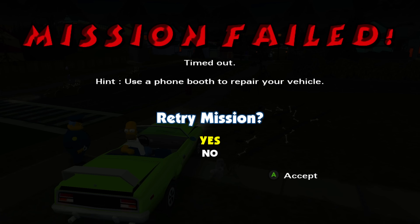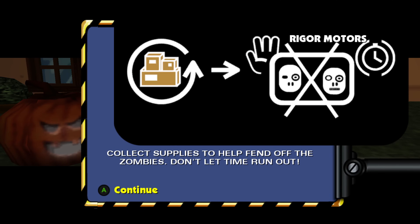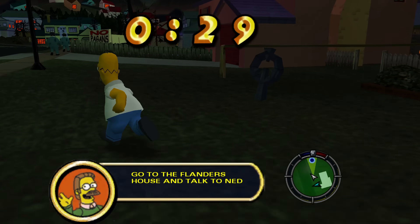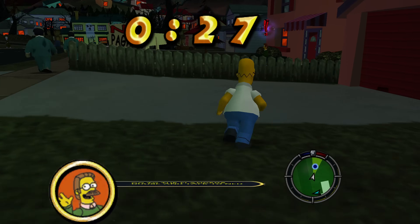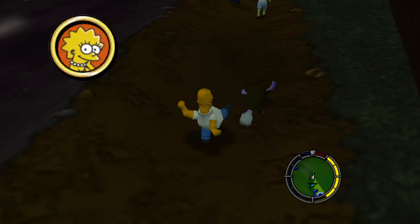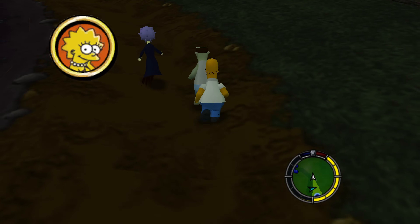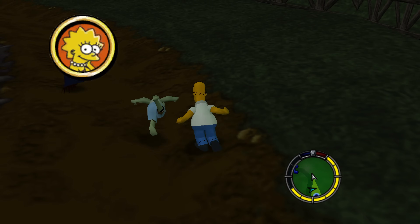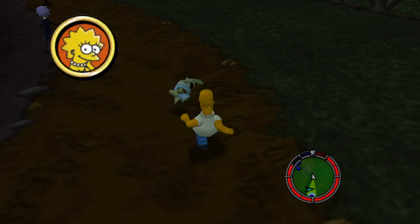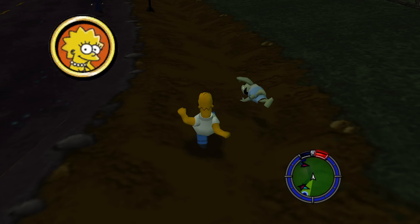That is essentially it — you are just able to play through The Simpsons Hit and Run on your Series X and S without any additional emulators. Overall, a pretty cool experience, especially given the fact that it is based on the source code of what seems to be the original Xbox version, and it doesn't require any additional emulators to run.